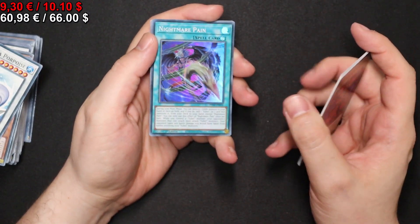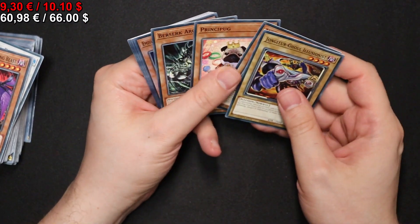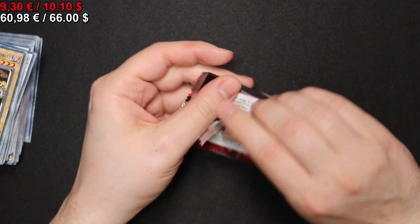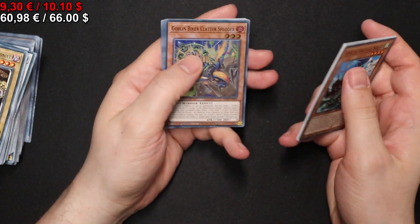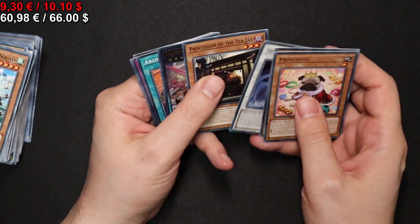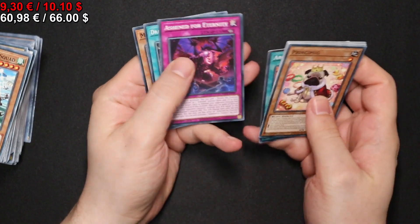We have Nightmare Pain. The next one we have another Emissary from the House of Wax. A Goblin Biker Clatter Exploder. Still a few packs left, don't necessarily expect huge surprises anymore. But we get a Match Inspector Draco Ryu for a fourth Ultra Rare of the box.